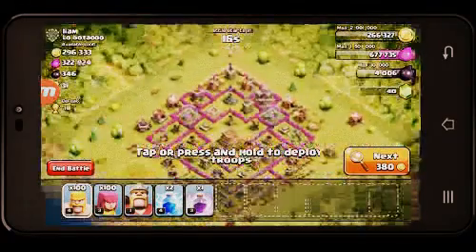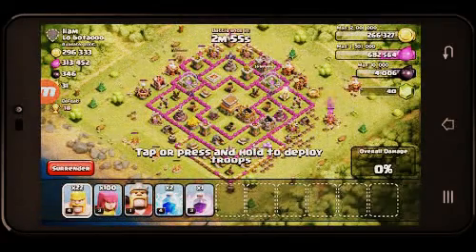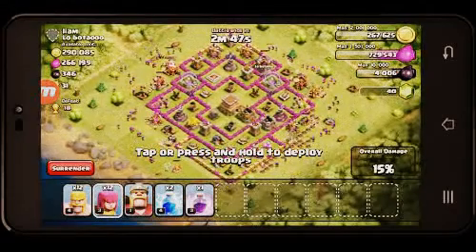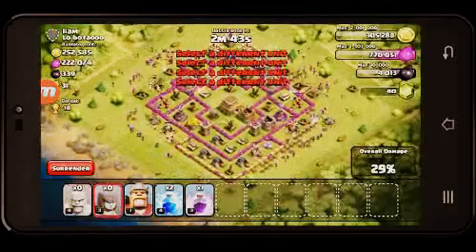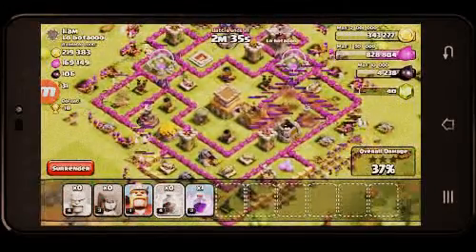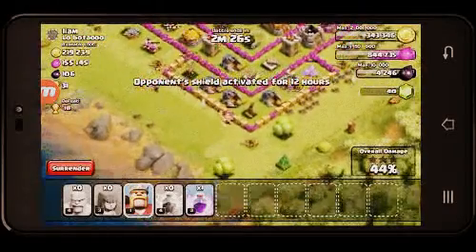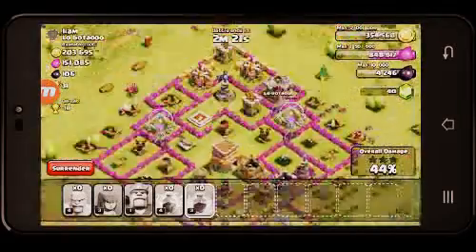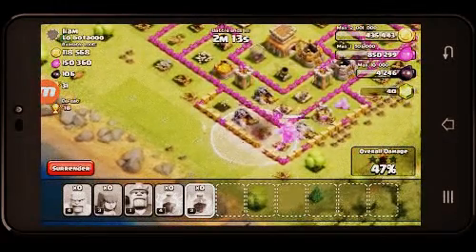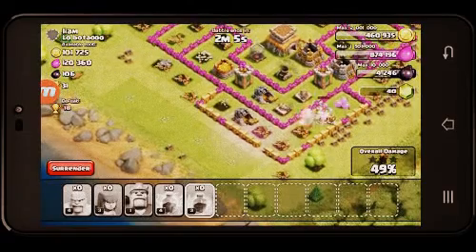Let's place down our barbarians all around the side, and let's place down the archers. Seems like he has his mines and pumps on the inside, so that might be a little bit of a problem, but not that big. And here we have the one-star — come on King! And oh no, here they are — archers to save the day.